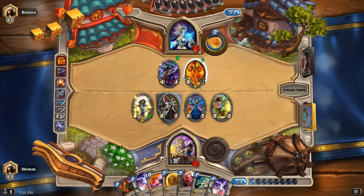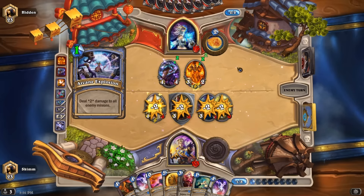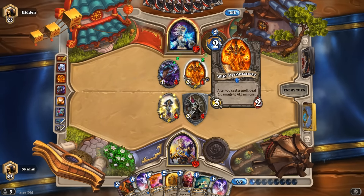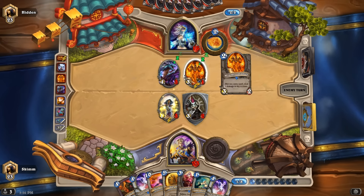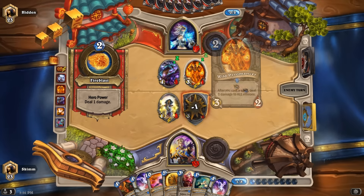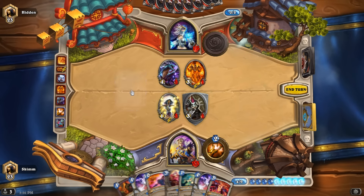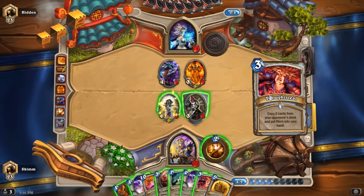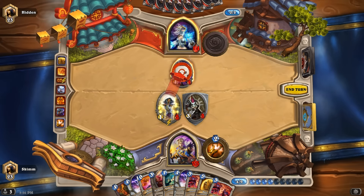After you cast a spell, deal one damage to all minions. Nicely played. Are you gonna kill your own guy? I don't particularly care. I see what you did there, and my counter is pretty easy I think. Destroy you there. I draw some cards. I then get to kill you right here.